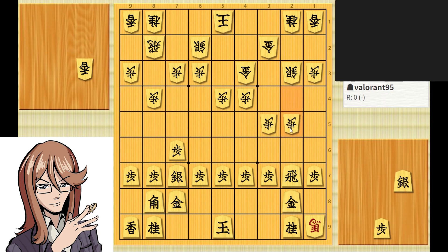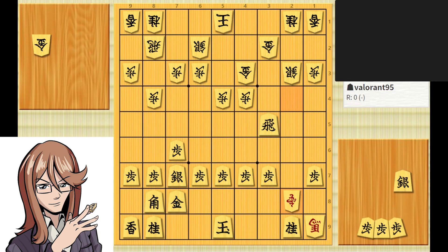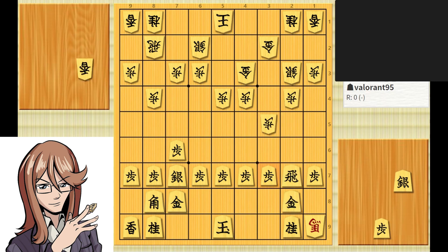It seems like we can take this pawn, right? But again, we can drop the lance here, forking those two pieces. Something like this would give the opponent a certain win. But the opponent didn't see that, so let's continue.